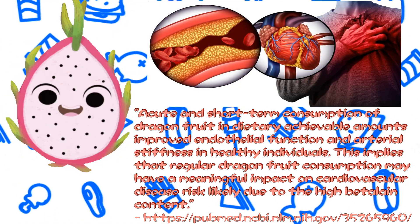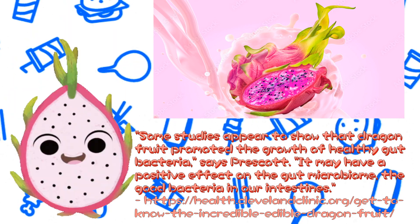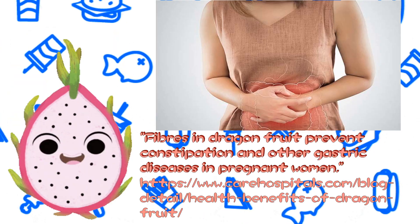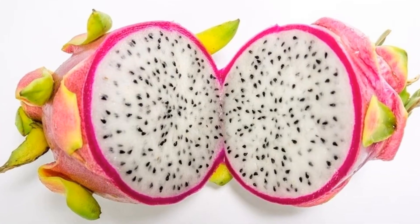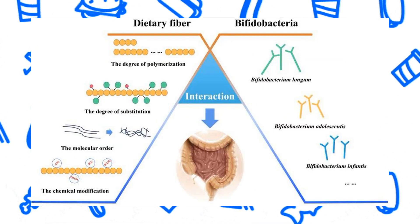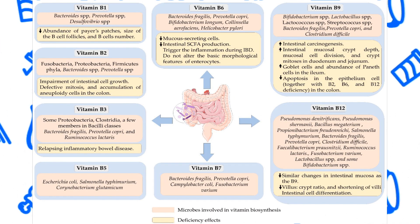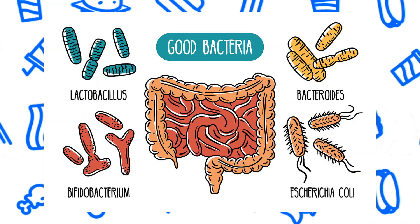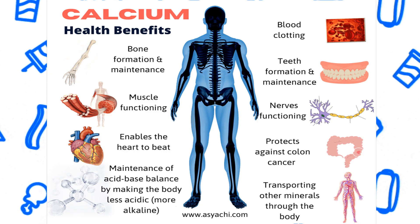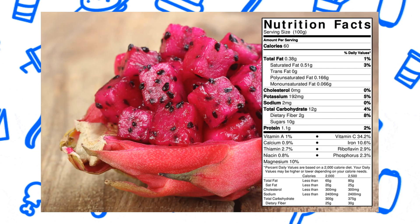The fruit also improves the effects of cardiovascular disease and lactose intolerance, can prevent and treat cancer, regulates immunity, and improves gastrointestinal diseases. The fruit also supports bifidobacterium — those are found in your intestines and help digest fiber, prevent infections, and produce important compounds like vitamin B and fatty acids. Good bacteria. Other benefits from the dragon fruit include its calcium, vitamins, phosphorus, carbs, and many other important nutrients.